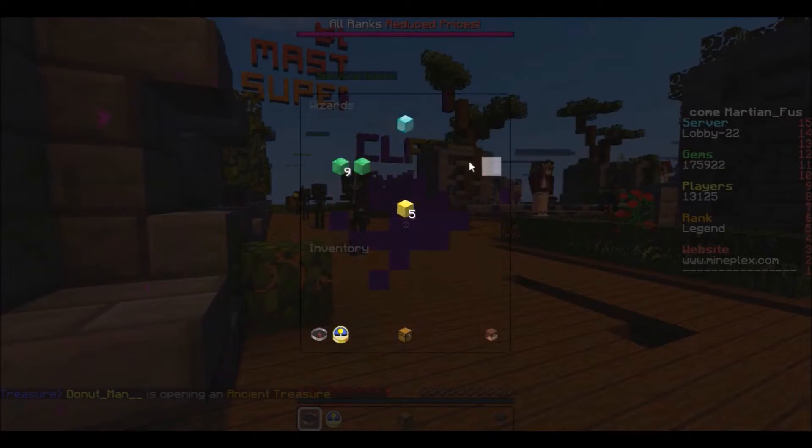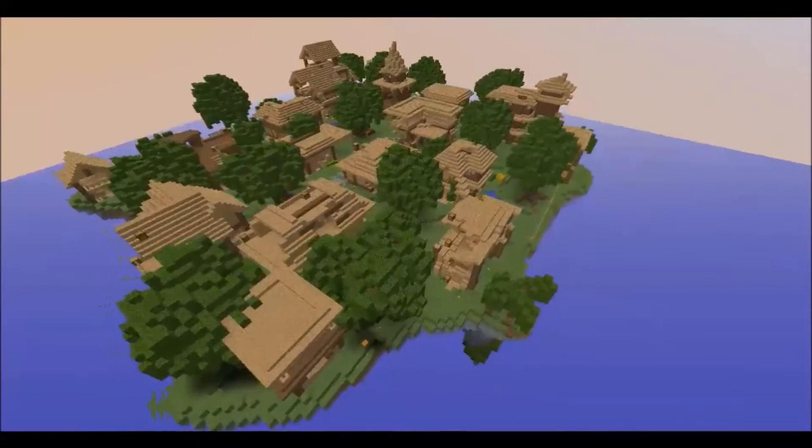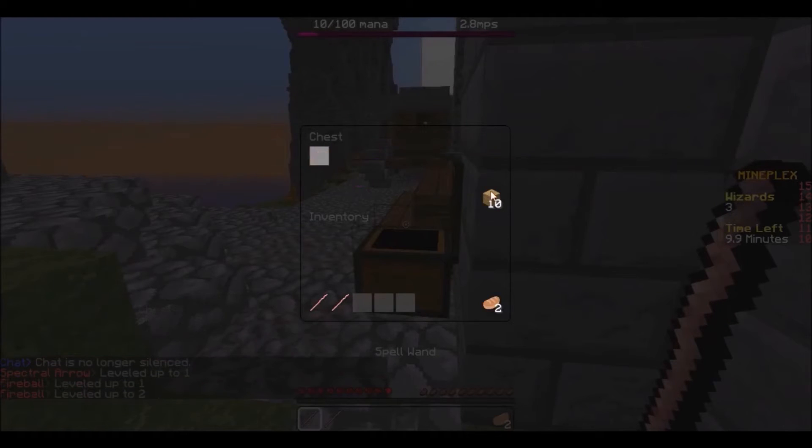For this game, there are four maps, none of which have a set spawn area. Instead, players spawn throughout the map. The object of the game is to be the last wizard standing by any means necessary, whether through killing your enemies or simply outlasting them.